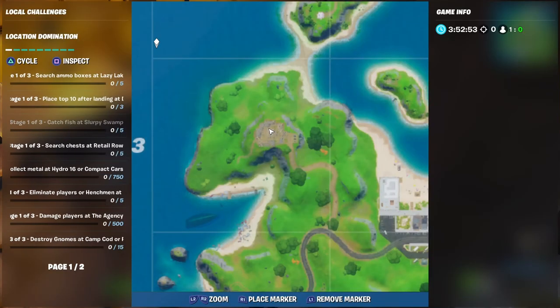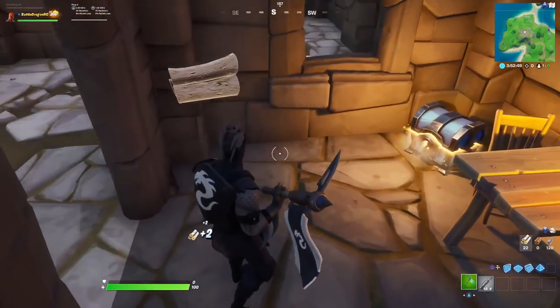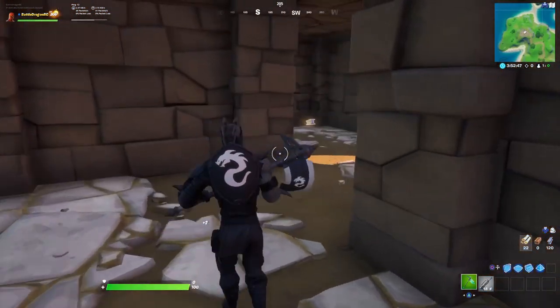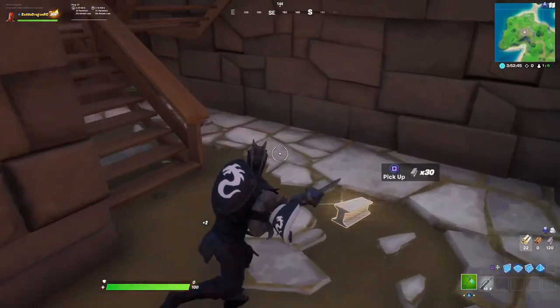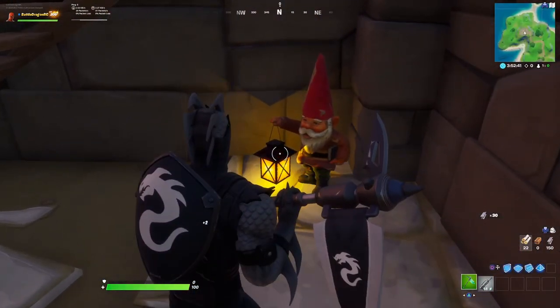Now you can see a close-up of the map where it is. As soon as you exit, you are going to go under the stairs over here and you're going to find gnome number 3.